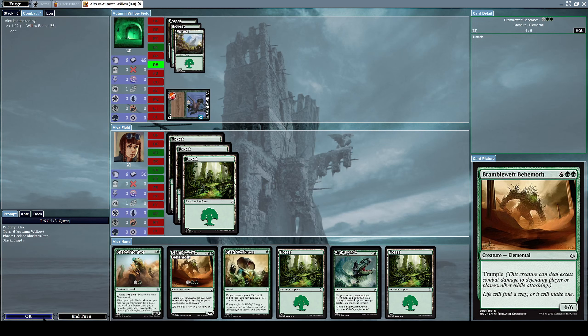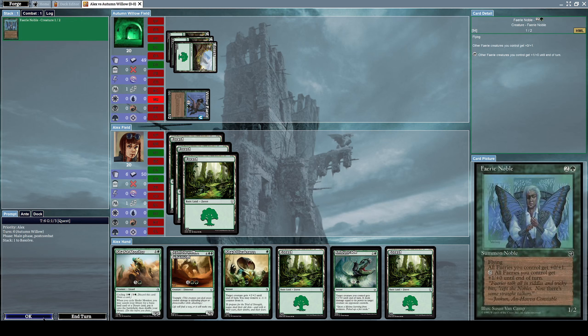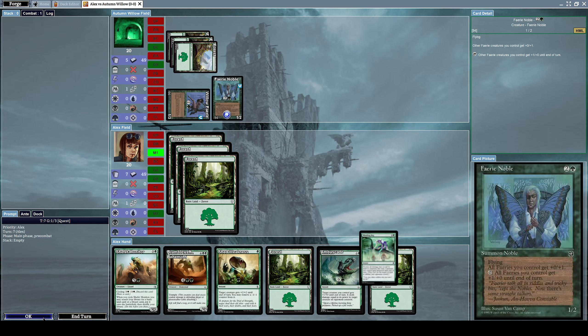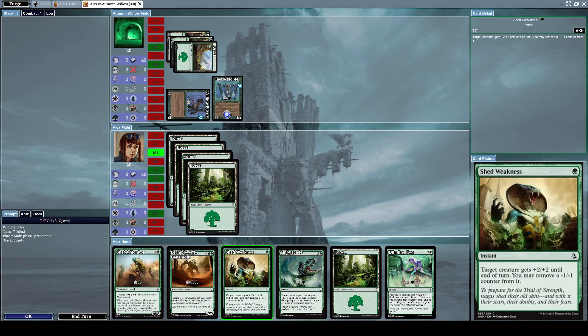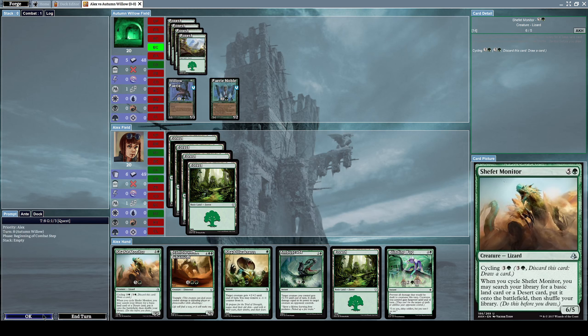He attacks us with his Willow Fairy and does one damage to us. Now he summons a Ferric Noble, which is a 1/2 noble creature that also has flying. Its effect is: all fairies you control get +0/+1, and by tapping, all fairies you control get +1/+0 until end of turn. We do not have any creatures just yet — we just have a lot of mana, which is quite annoying. He attacks me with both his Fairy Noble and his Willow Fairy.